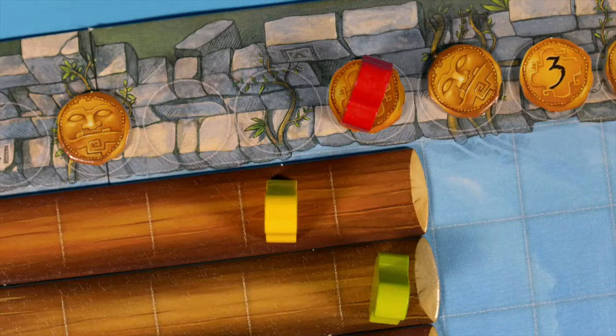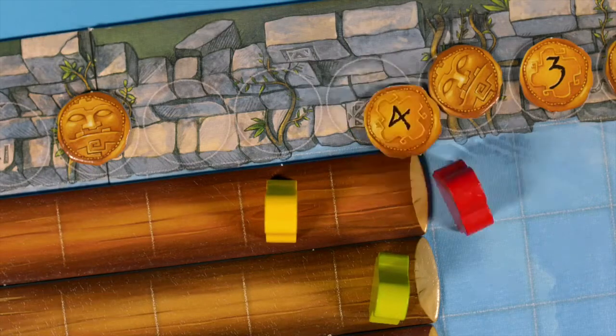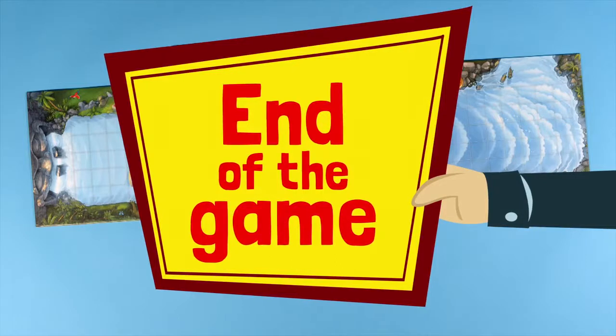If you reach a square with a gold coin, you receive the coin and your adventurer returns once again back to the jungle shore.